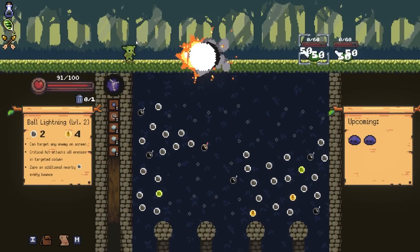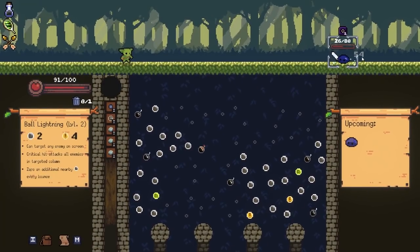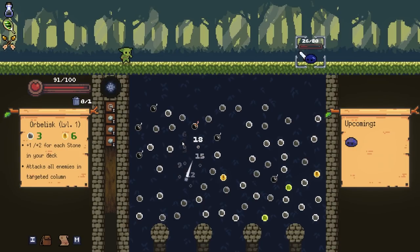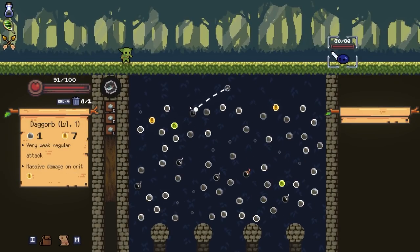There are going to be two more coming out. Let's reset the board. We got a lot. Orbalist - this is going to do a lot of damage because you got a lot of stones in your deck. And then just one more dude. The bombs take two hits to trigger.